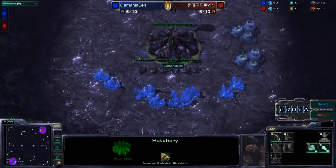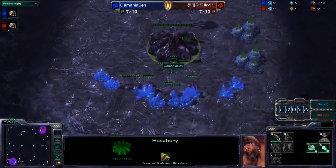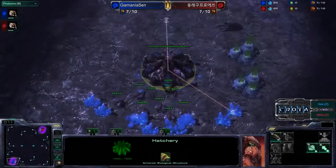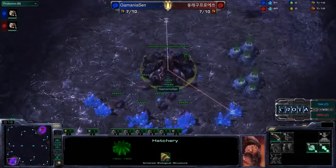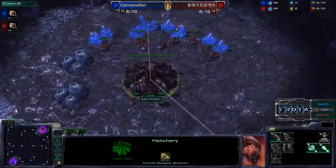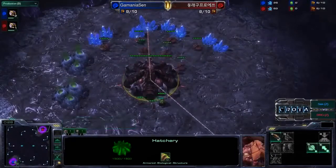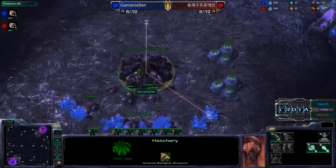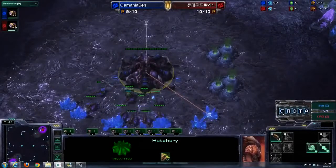Hello everyone and welcome to Game 3 in the series between Gamma-Nia Sen vs. Don-Rae-Goo. Game 3 taking place here on Cloud Kingdom. Sen has evened up the series at 1 game apiece, so this will be the final and deciding match in this best of 3 series. Don-Rae-Goo on the top right hand side as the Red Zerg, meanwhile Sen as the Blue Zerg — Zerg vs. Zerg once more.